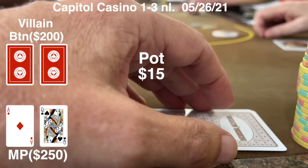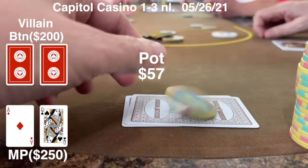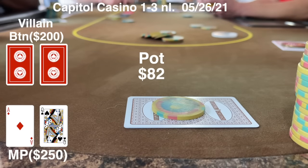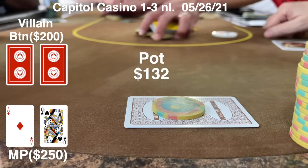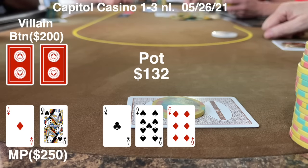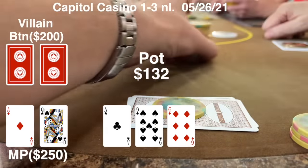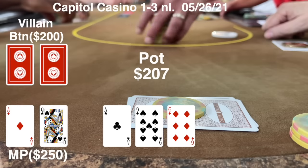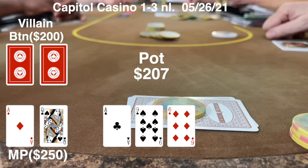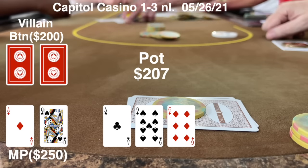A few hands after the ace-jack hand, I look down at ace-queen in the small blind. There was a six-dollar straddle and we get two callers — one from late position, one from the button. I raise to $31 looking to thin the field or build a pot. I didn't thin the field much because everybody called, but I did build a pot. We go four ways to a flop with $132 in the center. The flop is ace-nine-six rainbow — pair of aces is really strong, not too many draws. I bet out $75; at this bet size I should only get action from an ace with a weaker kicker, since ace-king would have raised pre-flop.